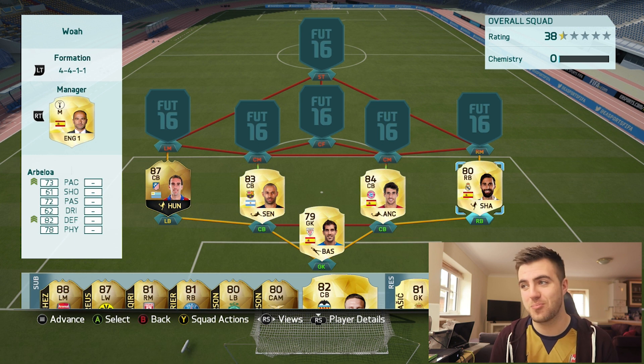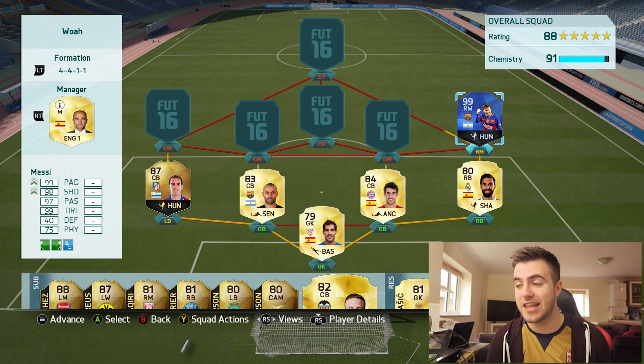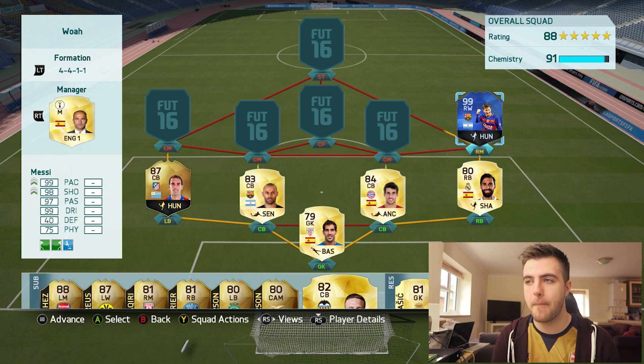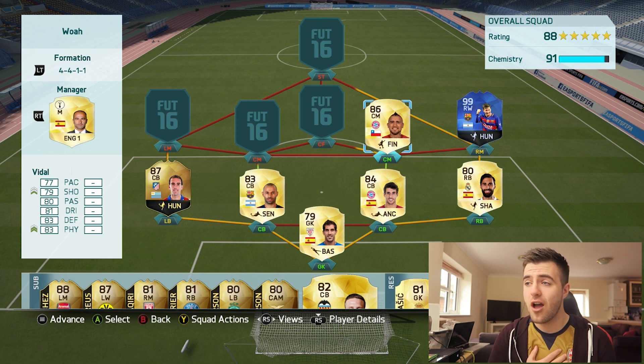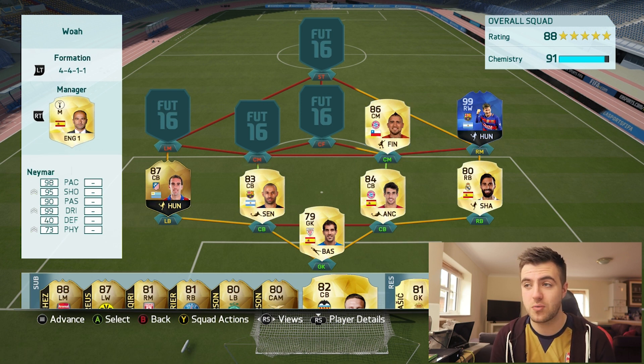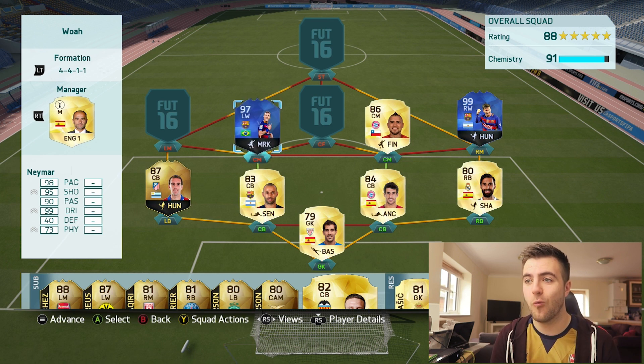Now we're going to get on to the big boys. We have Lionel Messi in right wing — the guy is an absolute beast, the best Team of the Year there is. Absolutely unbelievable. How have I got Messi? It's insane. Then we go on to Arturo Vidal — I really like this guy, one of my favourite players on the game. He's just really cool to use in-game. And we're going to go to Neymar. Wow, we've got Team of the Year Neymar. Brilliant. So now we have two of the main Team of the Years — Messi and Neymar. But we're not stopping there.